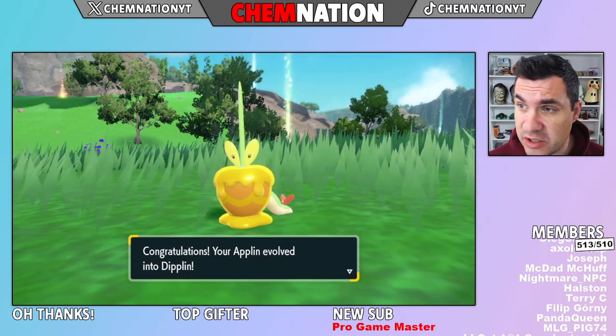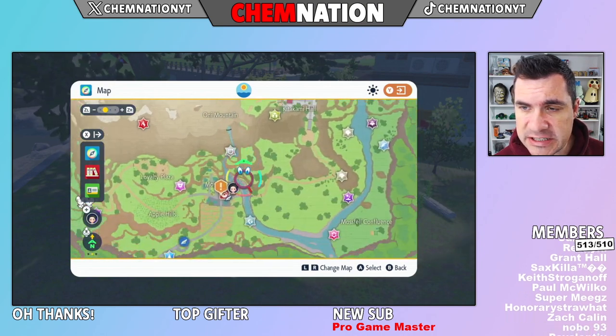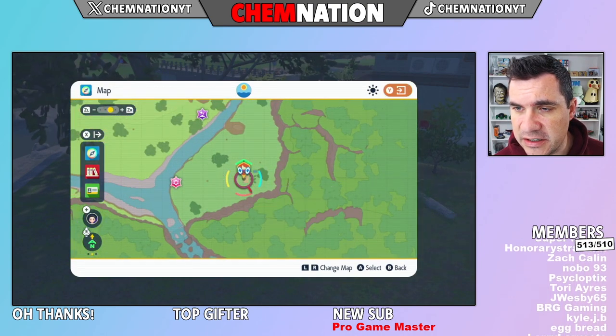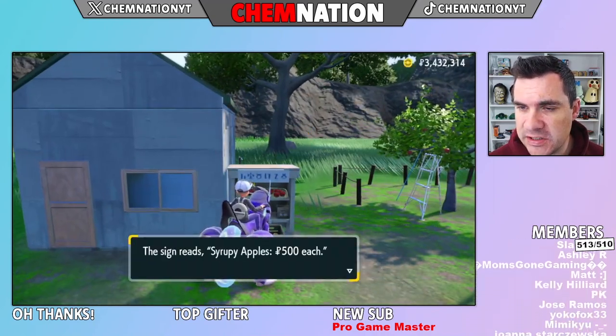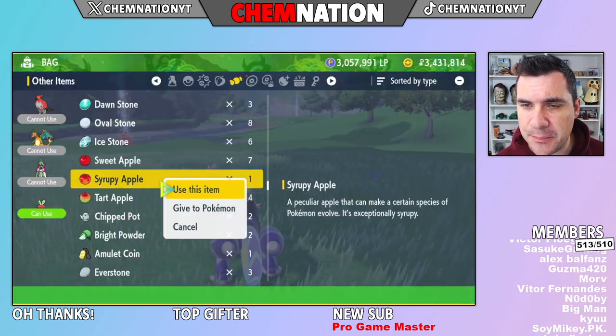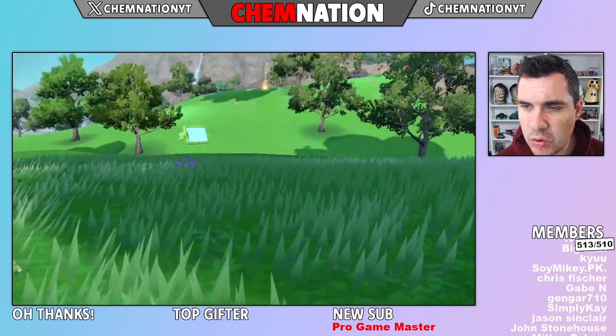Hey everybody, Chemnation Chris here. If you want a Diplin in Pokemon Scarlet and Violet, head on over to the bottom right corner of your map in the Teal Mask DLC. You're going to find this house here that sells syrupy apples for $500. All you got to do is buy one of the apples and feed it to your Applin, and there you go. That is how you get Diplin.